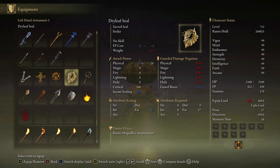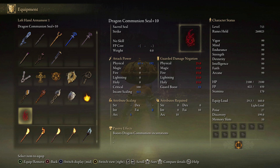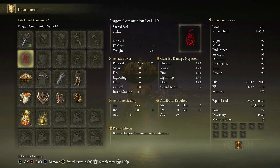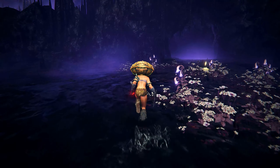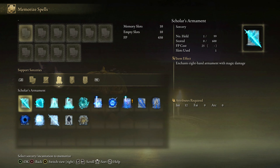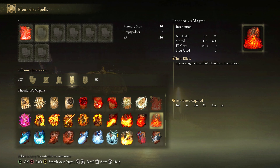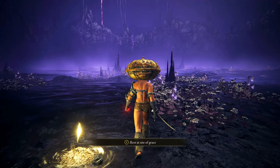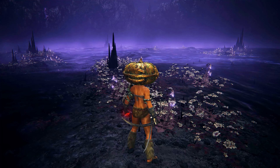For the seal we'll be using to cast the incantations: it does scale with Arcane because it is the Dragon Communion Seal. However, I don't believe there is one specific seal that helps with Scarlet Rot buildup specifically, and this one does not, even though it scales with Arcane. So it's not exactly important which one you use — just use the one that has the highest incantation scaling value. Also make sure that all your weapons and your seal are leveled up to the max, either plus 10 or plus 25, because that will increase your damage by a lot — the physical damage, the Ash of War damage, and the incantation damage. It's very important that if you want to not have trouble with the boss, everything needs to be leveled up to the max.